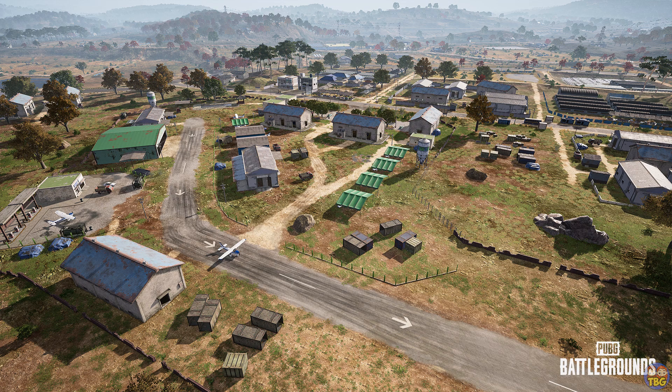We've got a couple of different shots of this airfield — this is a more higher-up one. There's an airplane on the strip. I don't know if you can use the airplane. It does say there's new vehicles coming in this map, so maybe you can use the airplane. There is going to be a respawn mechanic that is specific only to this map, so we'll wait and see if those airplanes are anything to do with that or usable in any sense.